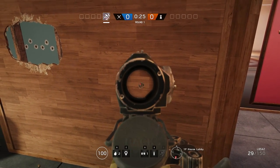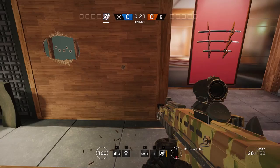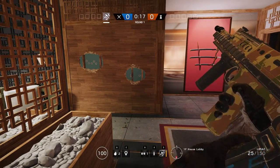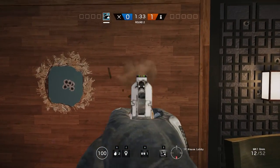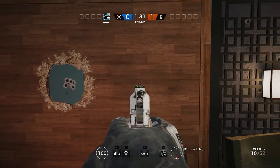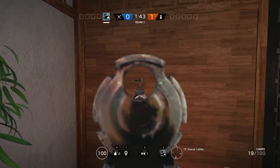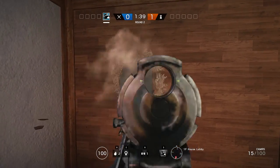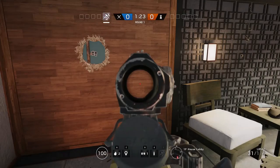If I shoot this regular wall six times with the bullets close together, you can see that it breaks into a hole. How close do the bullets need to be? How large is this sphere of influence? That depends on the bullet hole size. Weapons that create small bullet holes need to be fired quite close together, while larger bullet holes have larger spheres of influence. As it happens, the sphere of influence is actually the same size as the impulse created by those particular bullets.